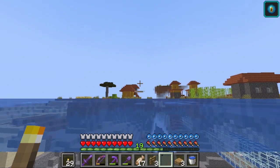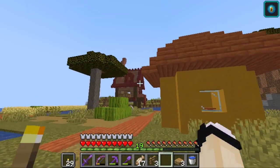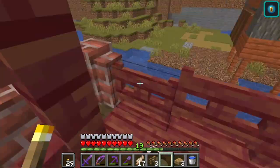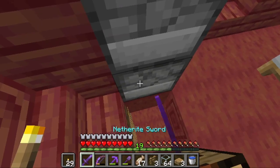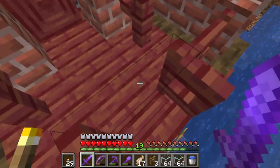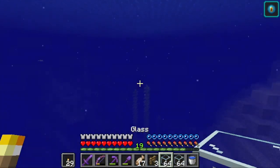Now we've got to go over to our base - I've had some glass smelting so we're going to get that and then we're going to keep building the outside of the bee atrium. I'll get all the water out of it - that's going to be a very boring process so I won't take you with me. Then I'm going to get some bees and a beehive. We're going to put some glass panes in and make it look pretty.